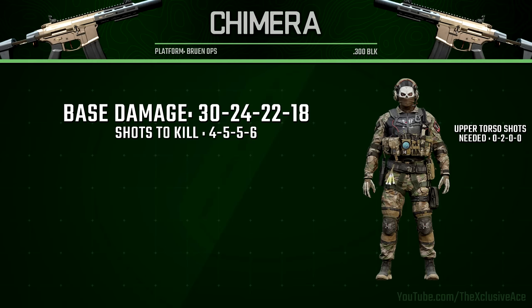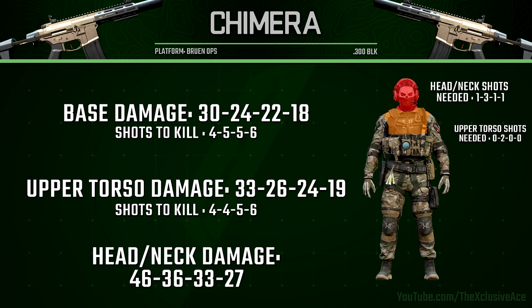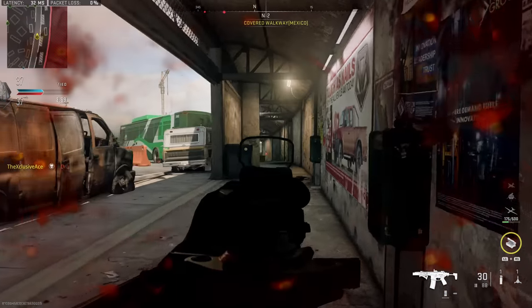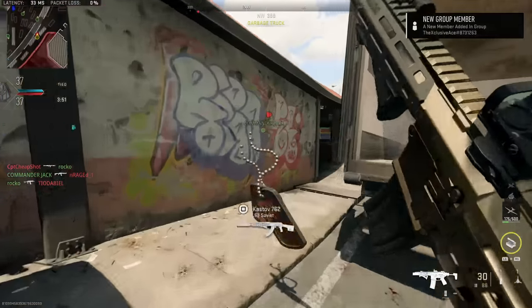Starting off with our damage profile, this gun is a four to six shot kill. Even though we have an upper torso damage multiplier, it only really comes into play in a small second damage range — if you land two upper torso shots combined with two body shots you'll maintain a four shot kill, otherwise it'll be a five shot kill. Our headshot damage profile is excellent, and in most damage ranges just one headshot mixed with body shots reduces the shots to kill. Even at maximum damage range, one headshot mixed with any body shots makes this a three shot kill.